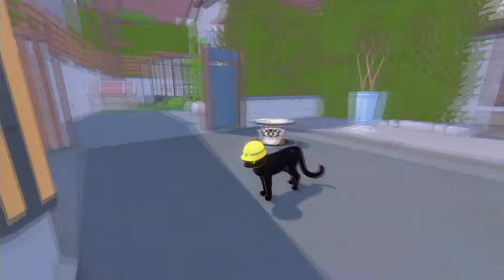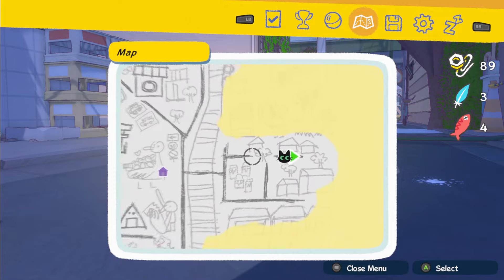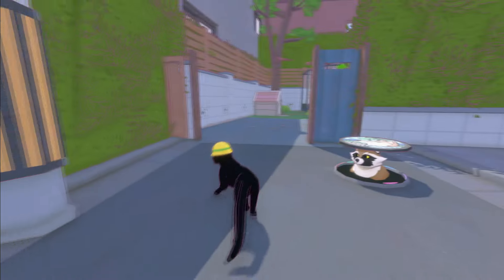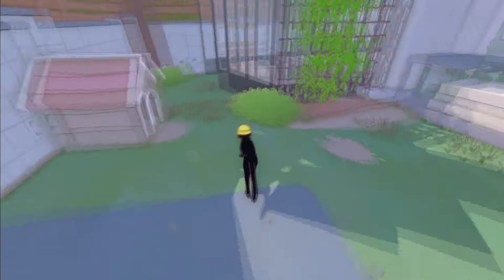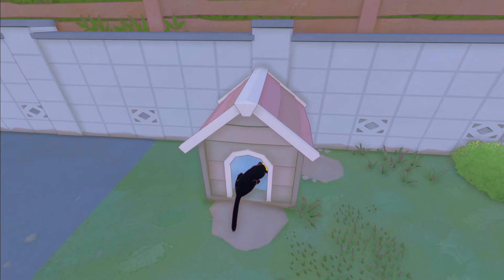I'm going to show you the first one that is really close to the beginning. This is where I am on the map. This is very close to the beginning of the game. There's a corgi there, and then you just go into his house and take a nap here.